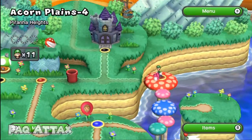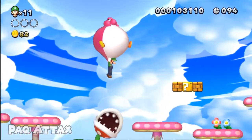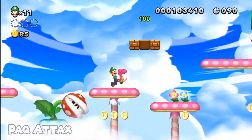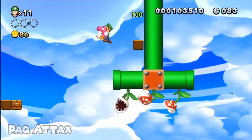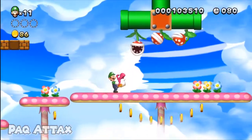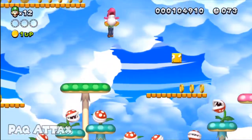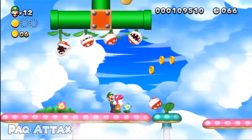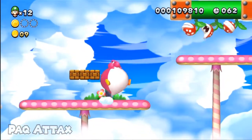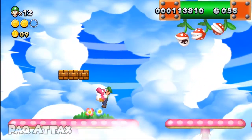Oh, you know what I see? Oh boy. I kind of feel sorry for Luigi now. See, he does that stupid sliding jump that he did in Super Mario Bros. 2. I guess it's good that at least he can jump higher.